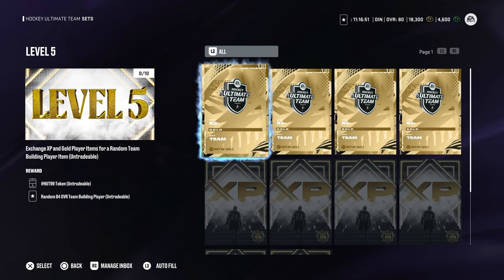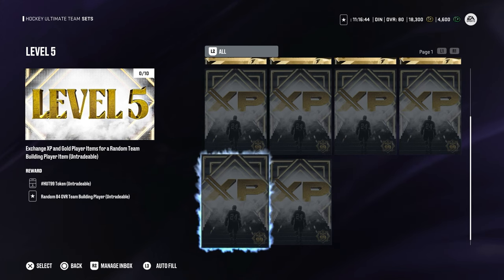For level 5, they are increasing what you need to exchange — we need to exchange four 82 gold players and six XP collectibles. I'm assuming the price for each set will start increasing as we go. For this one, we will get another token and a random 84 team builder player. Make sure you do these sets because they are all linked to each other. If you do the 99 grind, you will also get yourself a team builder, which will help you in the long run.